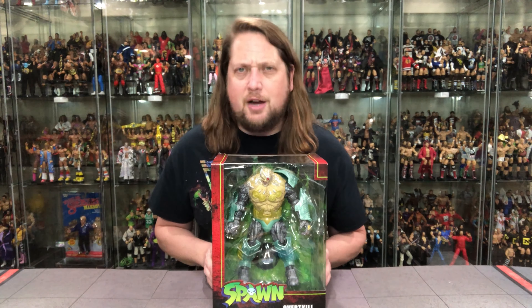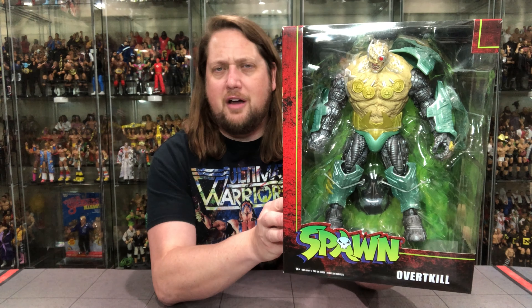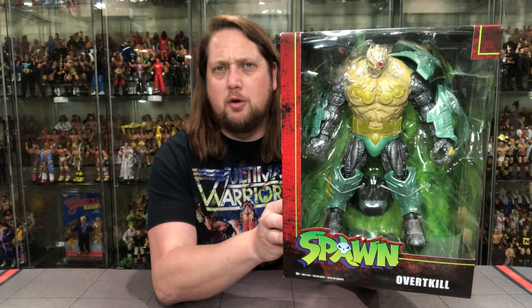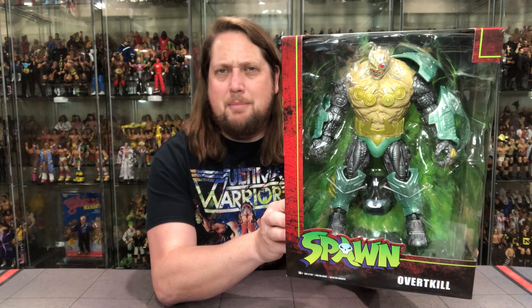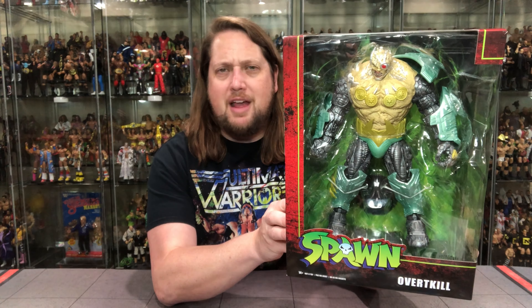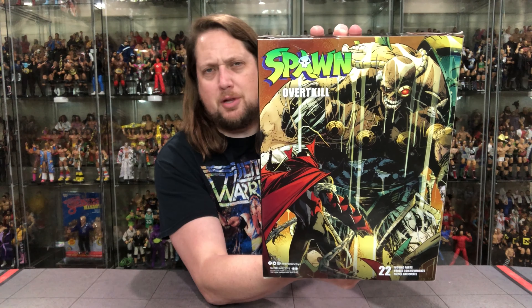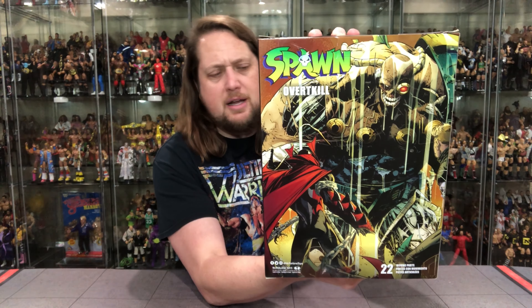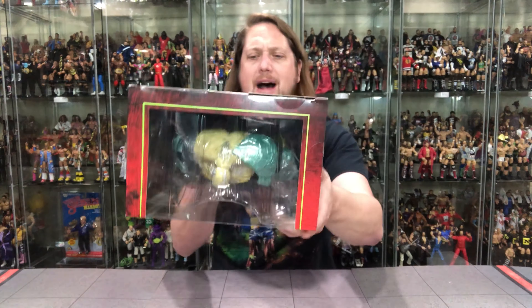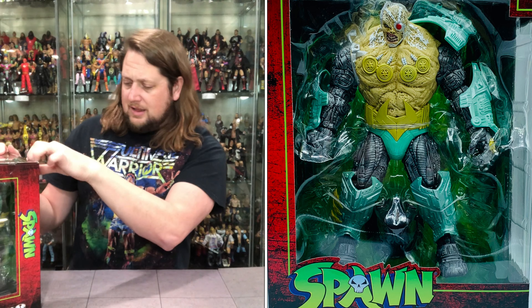Very similar box to the Cygor and Violator like we've seen in the past — the big deluxe package, big window box, you can see everything going on there. Spawn logo in green looks really good. You've got Overt Kill down below. I'm sure there's going to be a Bloody Edition variant down the line — there always is. On the side you get some cartoon artwork, looks really good from the comic book. Same thing on the back — more of that, but no blurb, no explanation. You do get a little bit of Spawn, and we'll compare them to Spawn later in the video as well. Big window box at the top, warnings and UPCs down below.